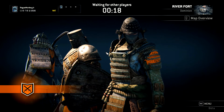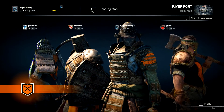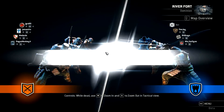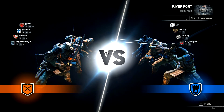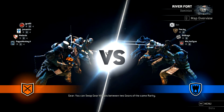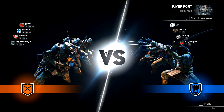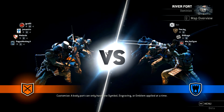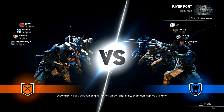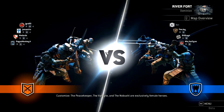Duel is 1v1 — pretty straightforward, just you against the enemy. There are no minions in this game mode. It's best out of five, so if you win three rounds out of five, you are the victorious one. Skirmish is a 4v4 multiplayer game mode in which players gain points while killing enemies, and the team that gains the most points wins. And Elimination is a 4v4 mode where a team must eliminate the entire opposing team — pretty much a fight to the death game mode.